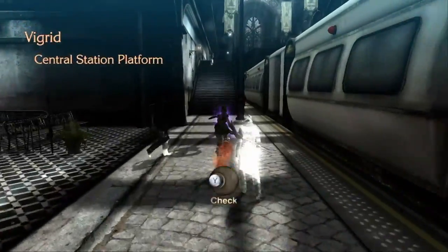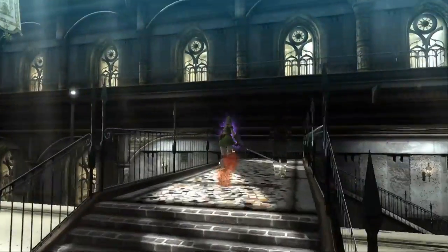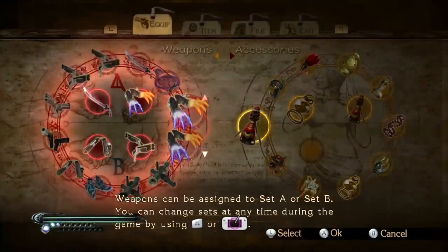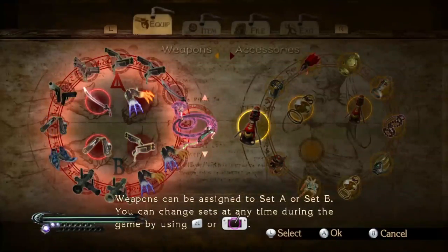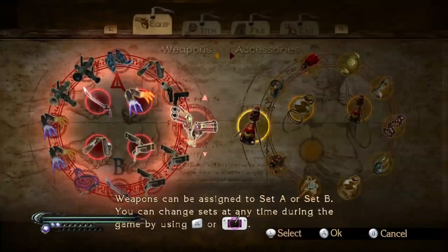Hard mode does not look that much different at all. In terms of equipment, use whatever weapons you feel are best for you. Shudaba is pretty much a popular option so I highly recommend you go for that. You don't have to use the weapon set I'm using — use whatever is suited to you.